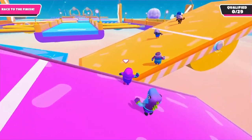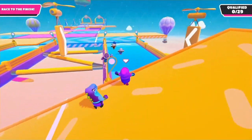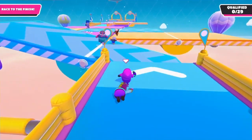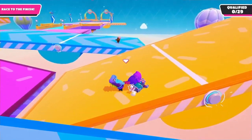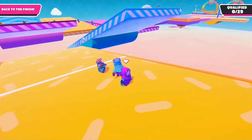Another quick tip: almost always jump dive on Seesaw towards the white line. Jump diving ensures you won't roll around or fall off the seesaw and should make qualifying on this level pretty easy. The only time you really won't need to jump dive is if the seesaws are on equal levels or if it's not tilted at all.